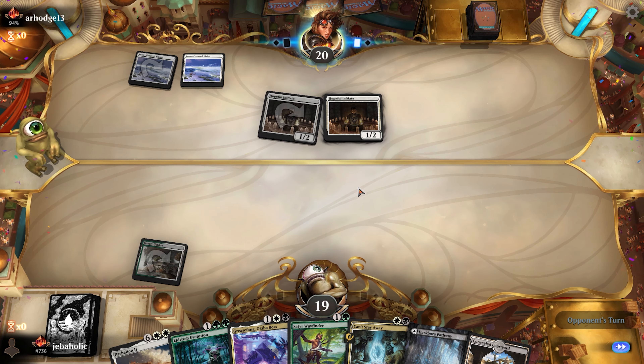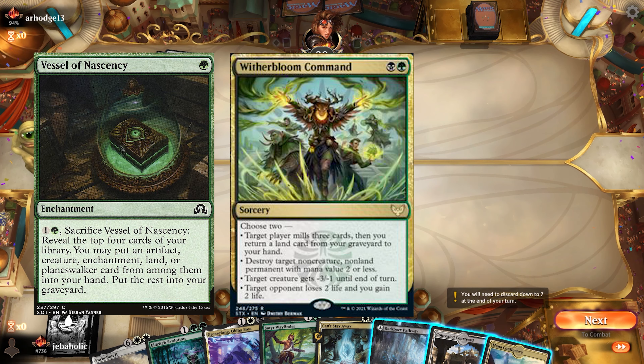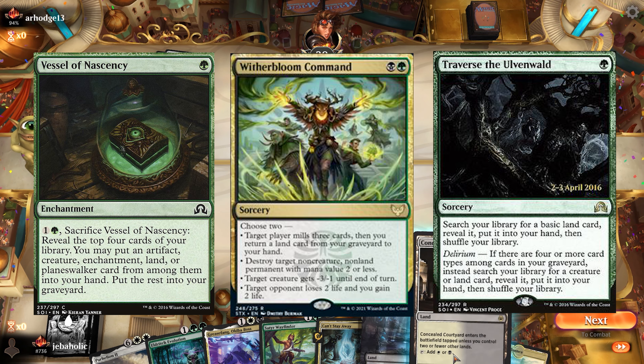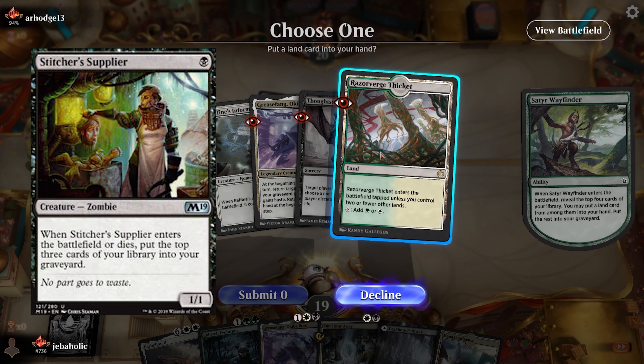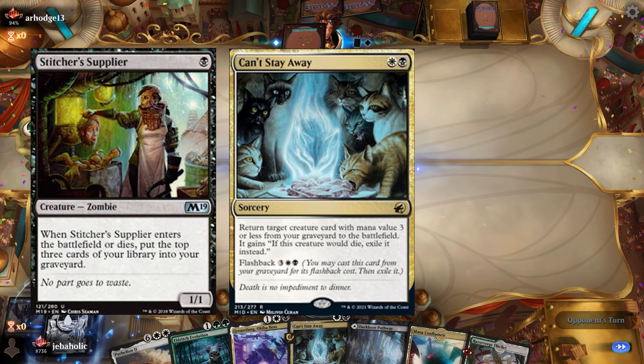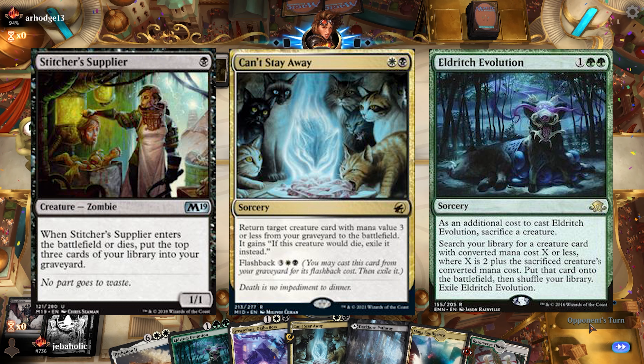When it comes to Grease Fang there are two primary builds. A Delirium build that uses Vessel of Nascency, Witherbloom Command, and Traverse the Ulvenwald to achieve the Grease Fang combo. The other, my personal favorite, uses cards like Stitcher Supplier, Can't Stay Away, and Eldritch Evolution to rapidly deploy Grease Fang, and it can attack for 13 on turn 2.